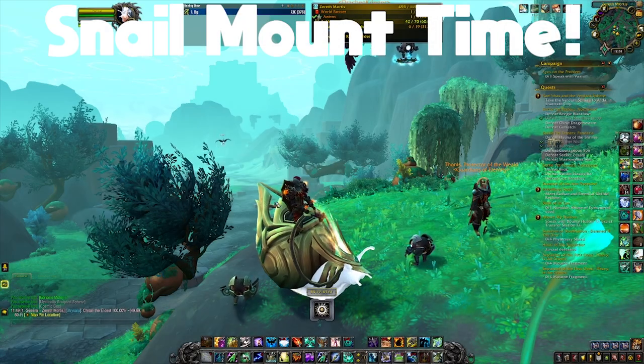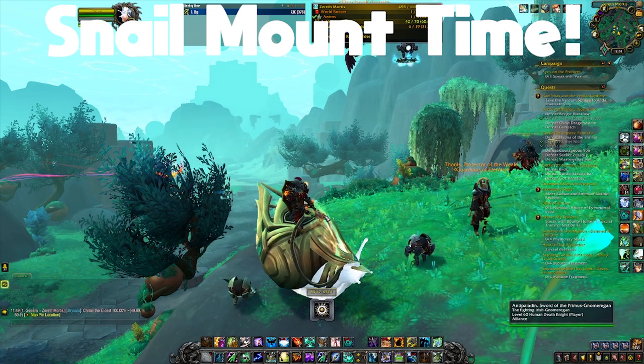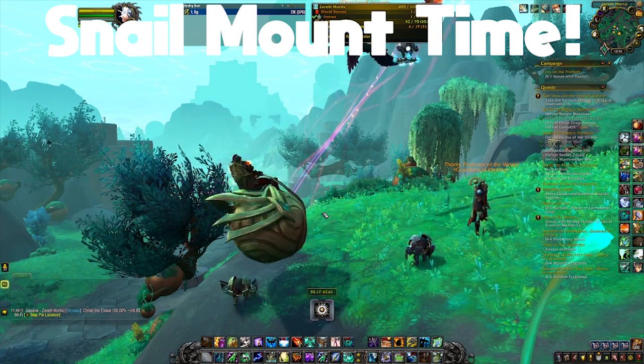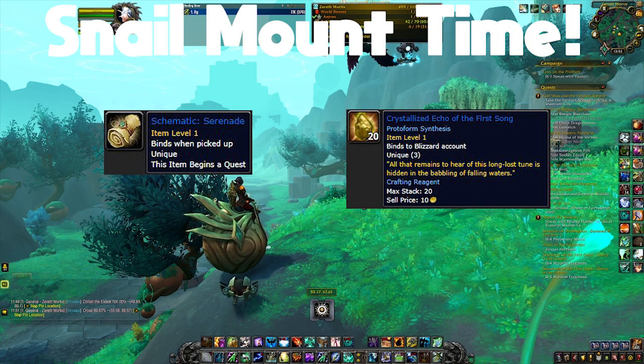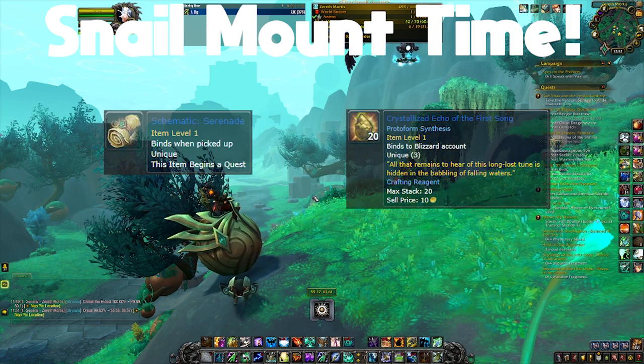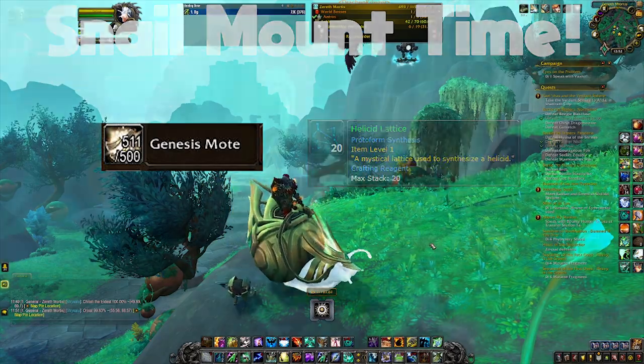Hey, what's going on guys, it's thiskid. I wanted to talk about how to get the four snail mounts in 9.2 through protoform synthesis. I'm going to go over how to get the schematic and how to get the rares that are needed for protoform synthesis, but before I do that I'm going to go over how to get the genesis motes and the lattice that are needed for all four mounts.